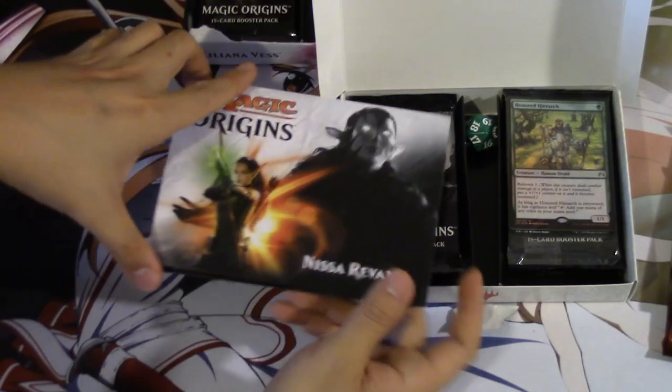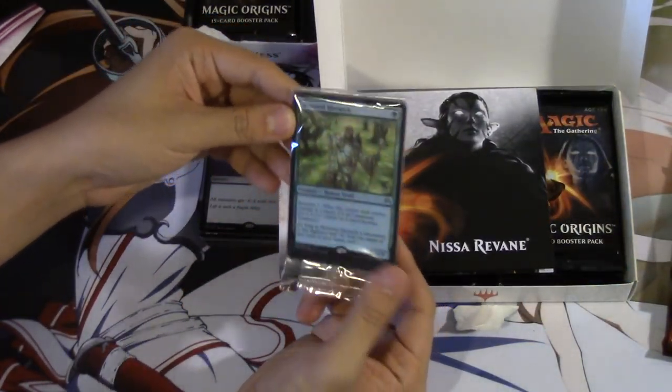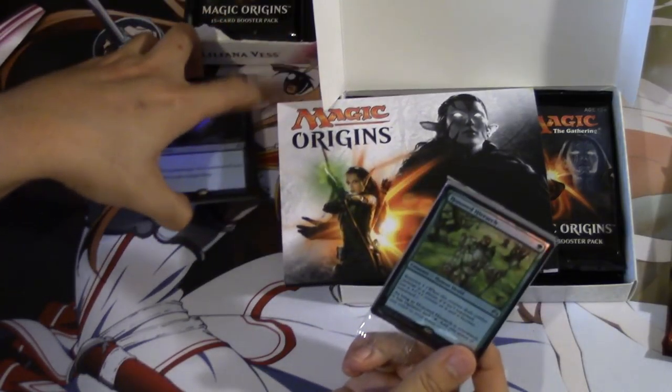So if you love Liliana, then you should get one. We see our promo: Honored Hierarch. So interesting — the promo is on color.